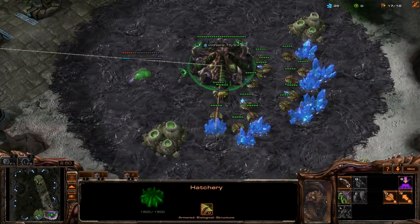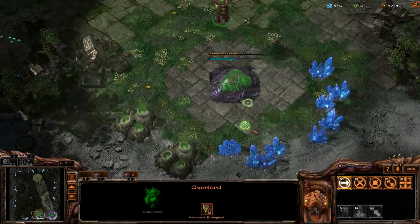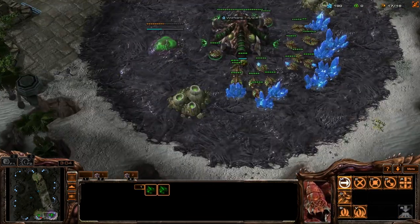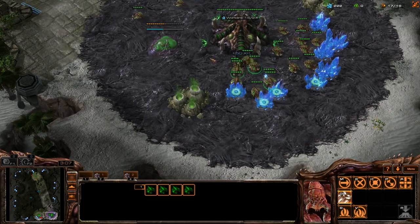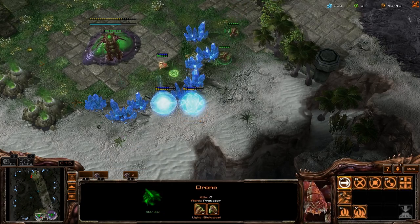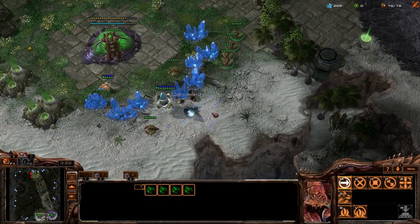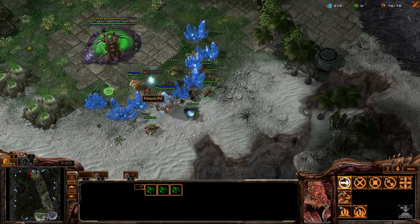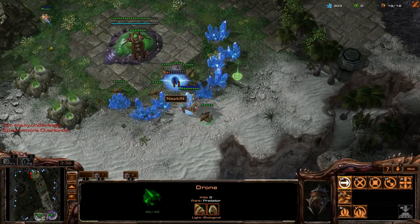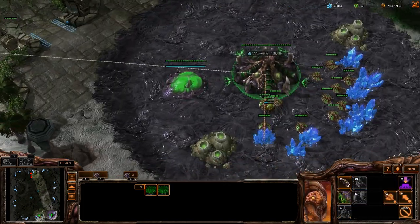There's the probe. When I say drone instead of probe, don't get your panties in a bunch. Is he in my base or down here? Oh, he's making stuff — he's committing! I'm gonna send four lings; I normally don't send four, but he seems like he wants this to happen very fiercely. Let's block off any entry points. Okay, looks like he's gonna cancel — nope, he's not gonna cancel. He's giving up on that, so we're just gonna leave these guys here because this hatchery's almost done anyway.